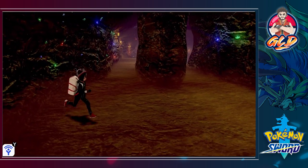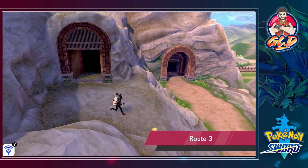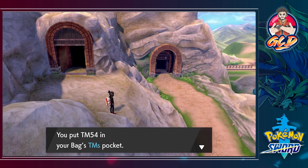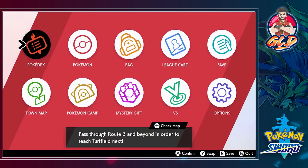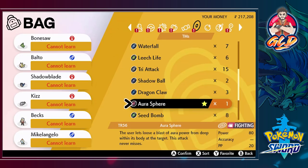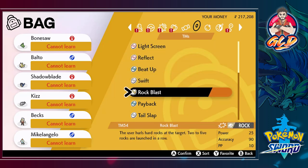Let's see if there's something else or an exit — yes, there is an exit right here and you are back out on Route 3. You'll be able to find this little item right here, which is TM54 Rock Blast. Rock Blast basically has the user hurl hard rocks at the target — two to five are launched in a row. Let's go ahead and try to teach that to a Pokemon. I'm trying to use more TMs since I didn't really use them much in my last walkthrough of this game.